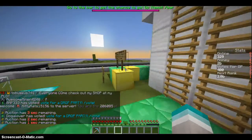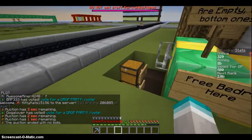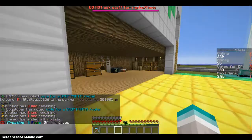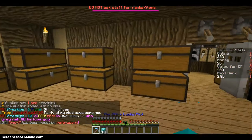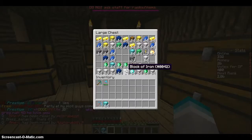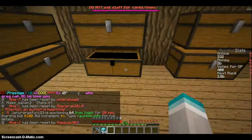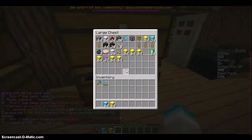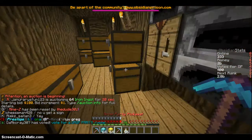Basically, how this works is every so often I put 32 bedrock in there, and people can get lucky and get it. I like the drop party since it puts the stuff in your inventory randomly. Yeah, so I have a whole bunch of this stuff. Then in here is just more storage.